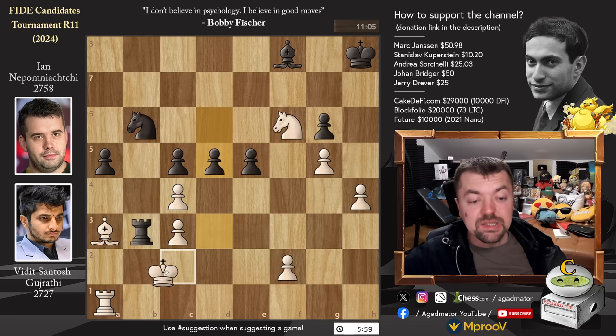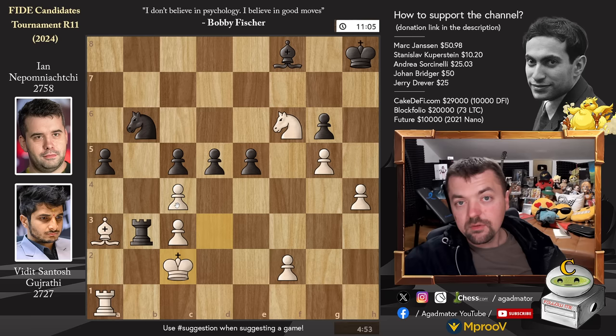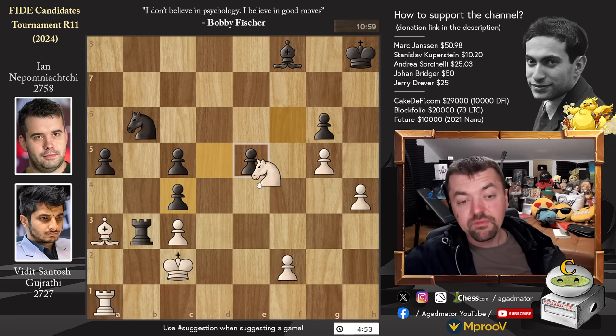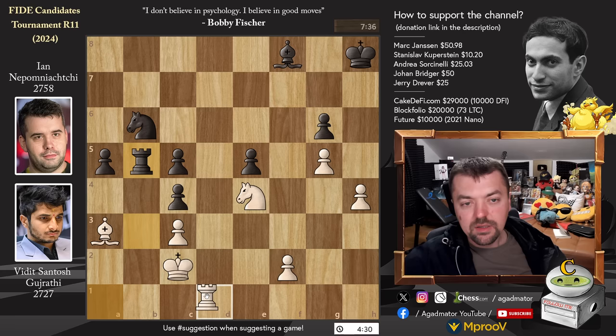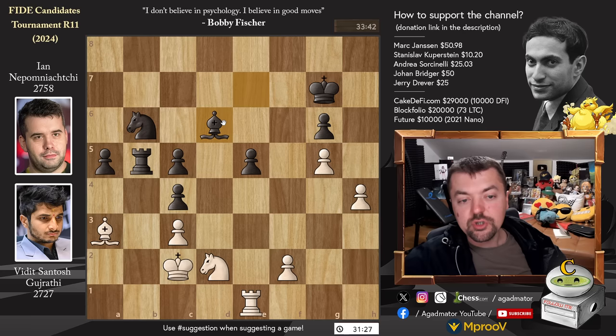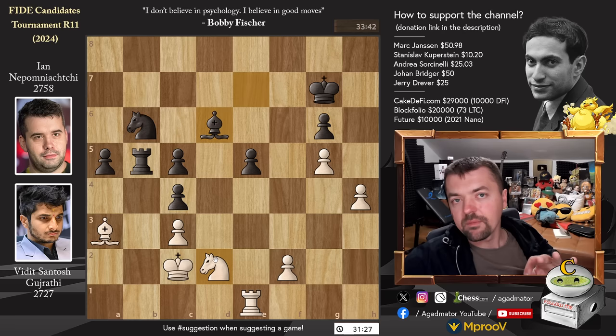A tough miss for Vidit — he played King to C2, wanting to save time on the clock as he's below 5 minutes. But now D captures on C4 comes, and I'm pretty sure Nepo didn't calculate all of that — he knew it was playable but was probably expecting Vidit to capture the pawn. We have Knight to E4 and Rook back to B5. Rook to D1 gets the Rook back into the game, hoping for Rook to D8, so Bishop to E7. We reach move 41 — time control has been reached, with an additional 30 minutes granted to both players.